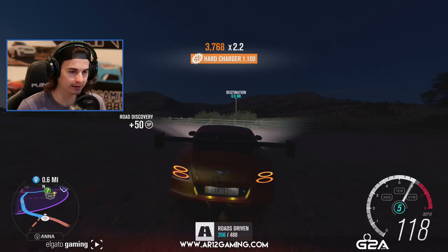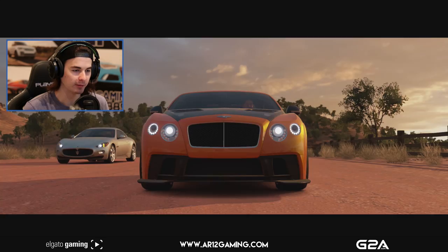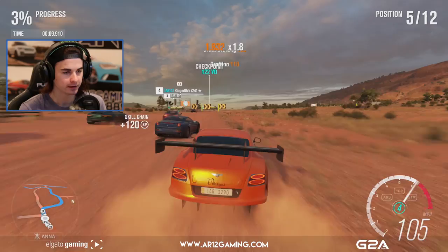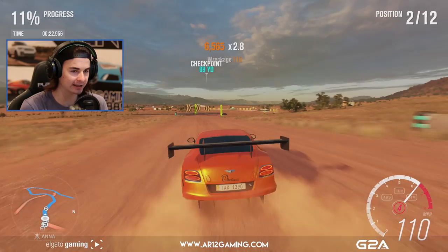Let's stay on the hardest difficulty and see if we can keep racking up all these points. Big old Bentley, we got this. All we need to do is watch out for the Rolls-Royce and the other Bentley. Our Bentley is so good — it's crazy, just so stable off-road, actually kind of unbelievable. Maserati, if you could move. Just like that, all the way up into second place already in this race. That's crazy.